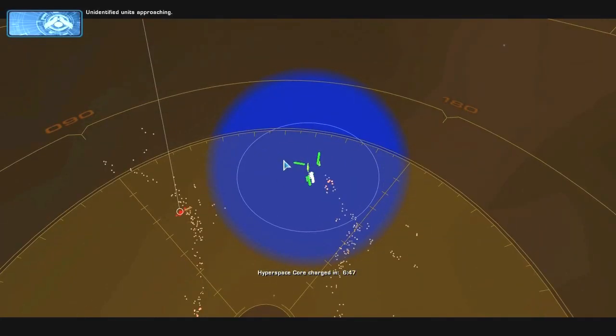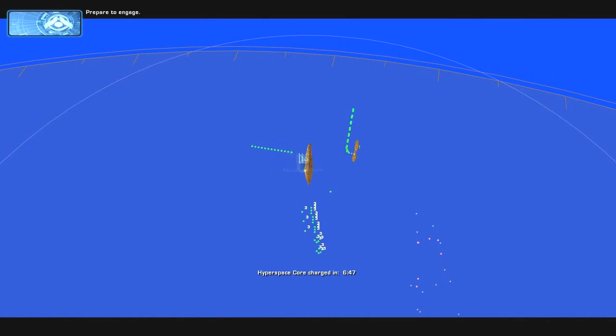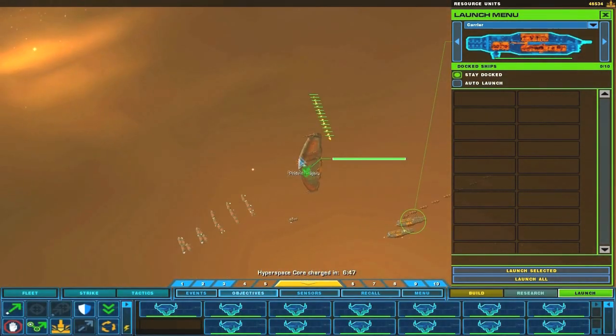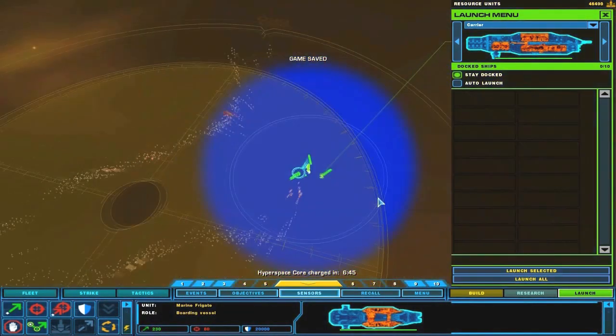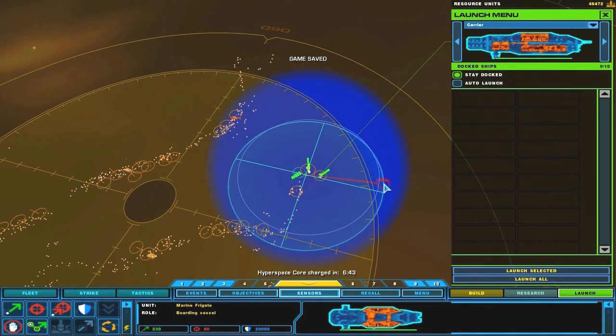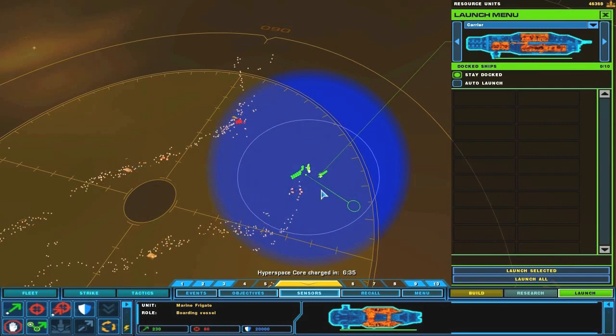Here we go. The required units approaching. No life signs detected. Prepare to engage. Roger. Prepare to engage. Repairs initiated. And I will not be needing the marine frigates so I'm just going to put them somewhere outside the map — go away somewhere. I really can't tell them to go anywhere. Green line confirmed. Here we go. Mothership — and Mothership has three more slots.